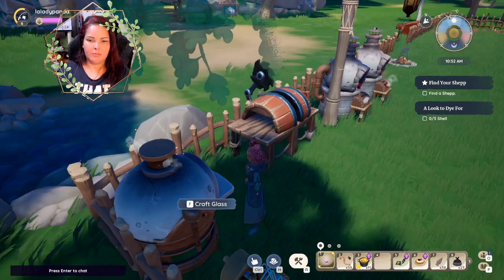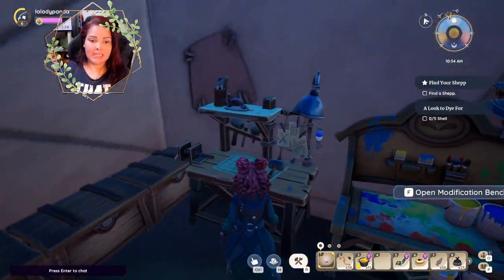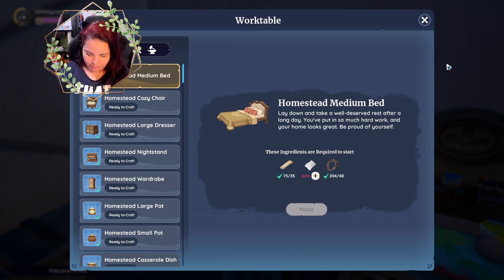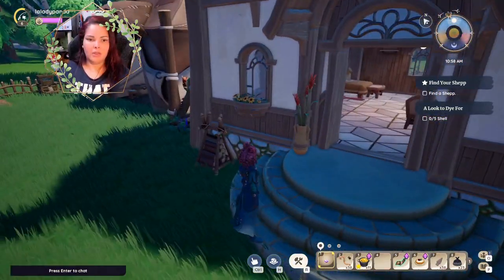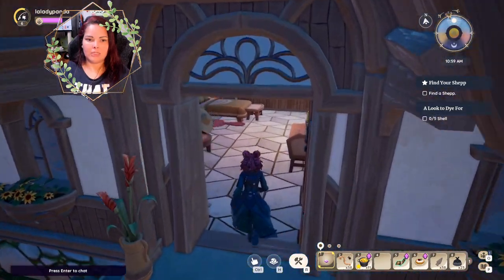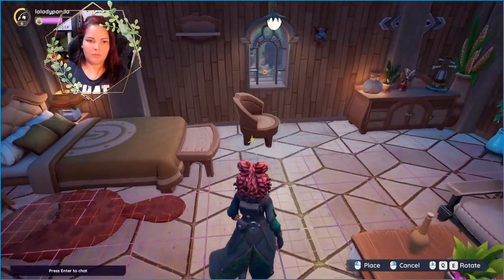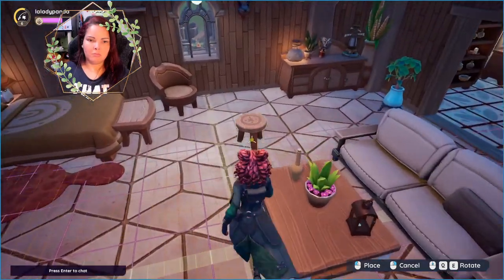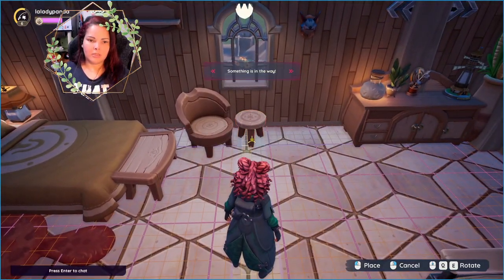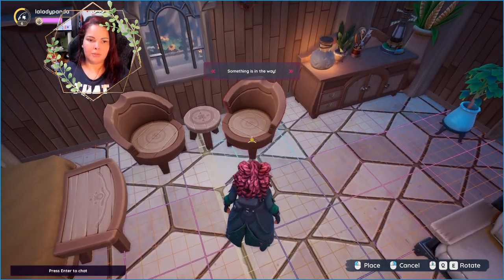I only have three light bulbs and I think I need five for that chandelier, so I'm going to have to grind for that. Once you have built your furniture and leveled up your furniture building, you continue to make things and decorate. This is my house so far. I need to move this back over here — I had this here and I'm going to move it again once the room is built, but this is my house, my humble abode.